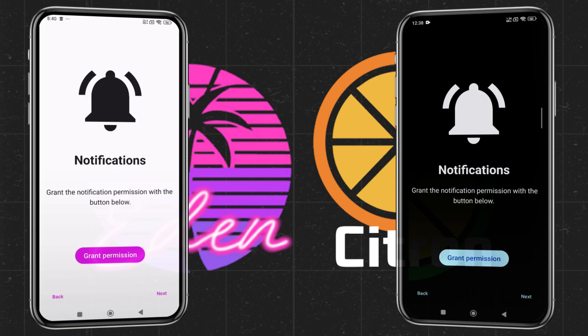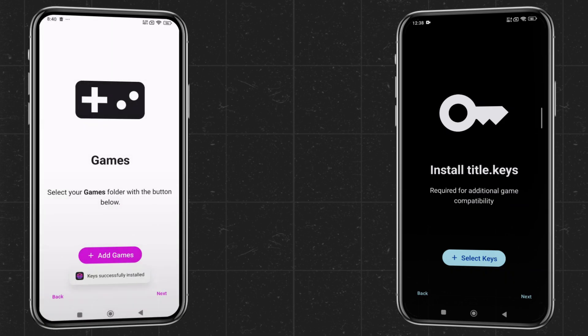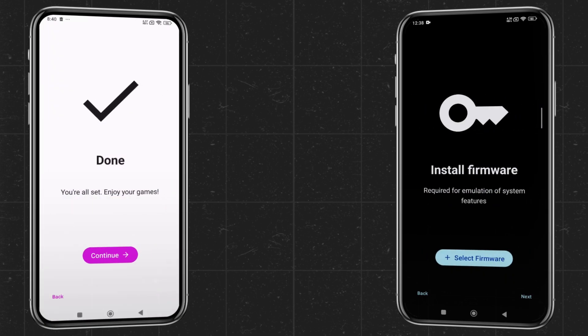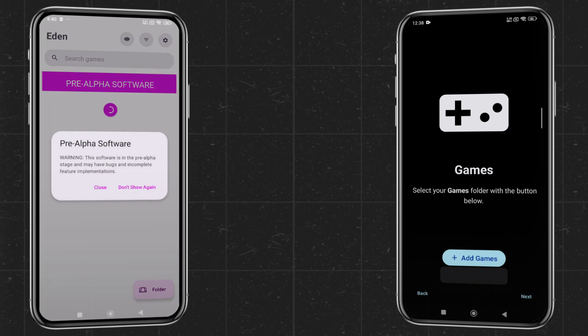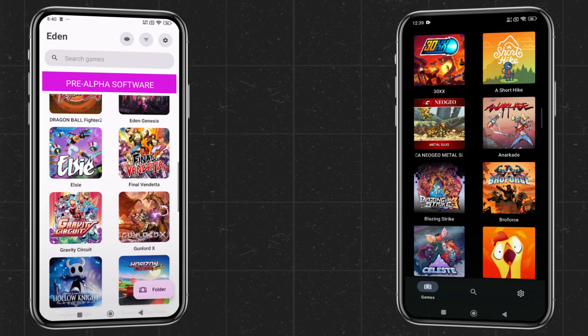Setting up: Keys and firmware. Both emulators require the following files to boot games: prod keys and title keys, and Nintendo Switch firmware. Citron supports firmware 19, but Eden supports firmware 19 as well as 20. Game files should be in NSP or XCI format.